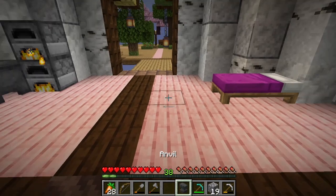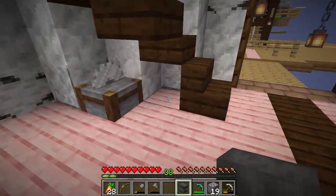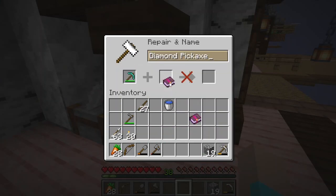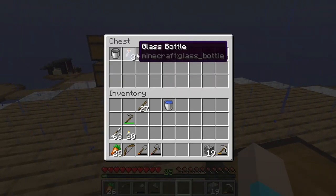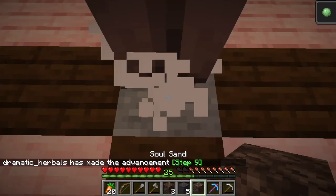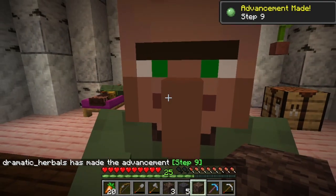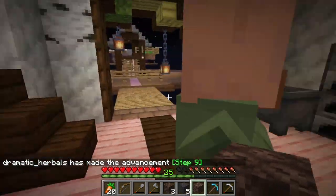We have ourselves an anvil — excellent. We're going to put our mending and Fortune 3 on this pickaxe. I would like to point out that that pickaxe is our first enchanted item. Hello, advancement made — Step 9, which is mine the block 5,000 times.